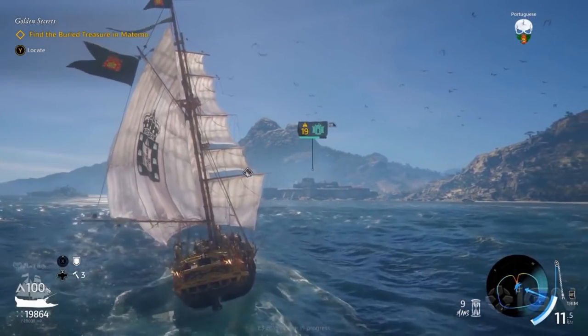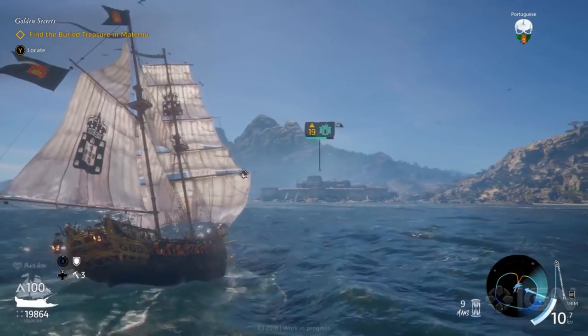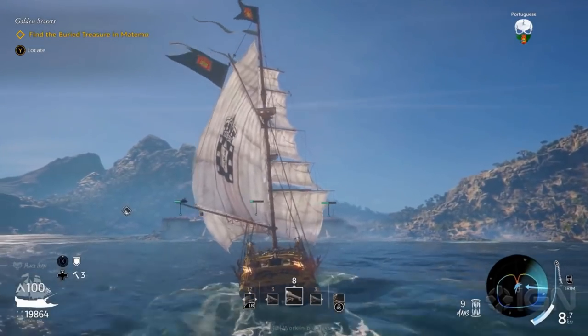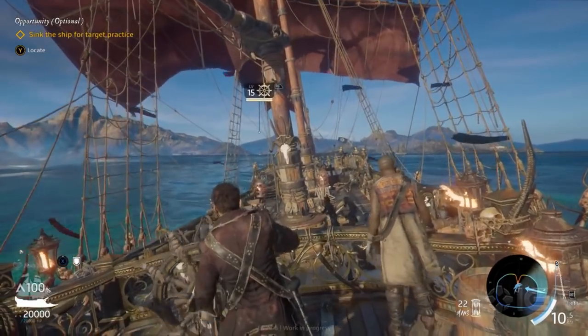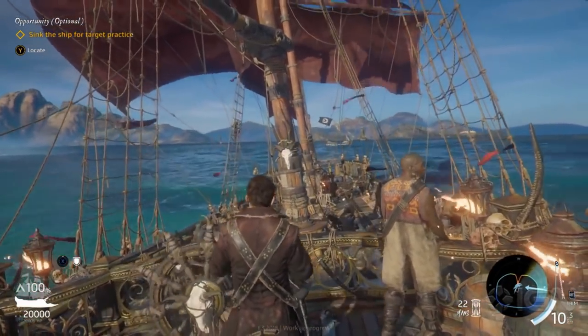As you rank up your infamy, you will get access to new opportunities, like the ability to build better and cooler looking ships. To level up, you will be able to make high-risk, high-reward contracts with NPCs in the game, and you will be able to set sail and board over ships.